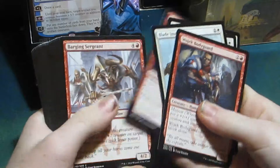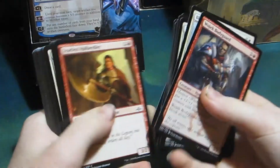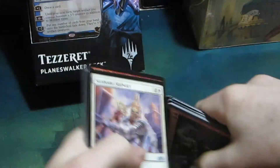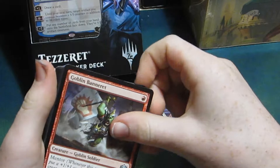We're going to skip to the uncommons, because nobody cares about the commons. But as you guys can see, it's all Boros-colored. Uncommons: we have Sunhome Stalwart, Goblin Banner-art.